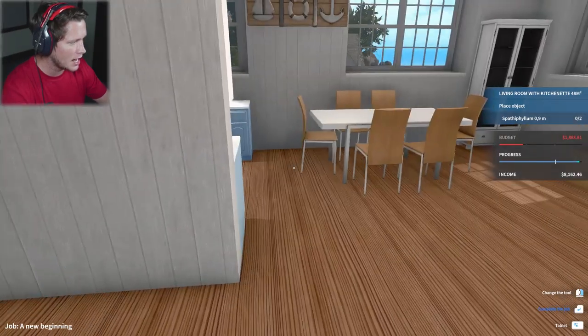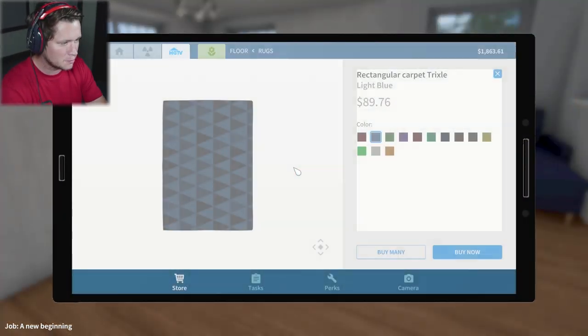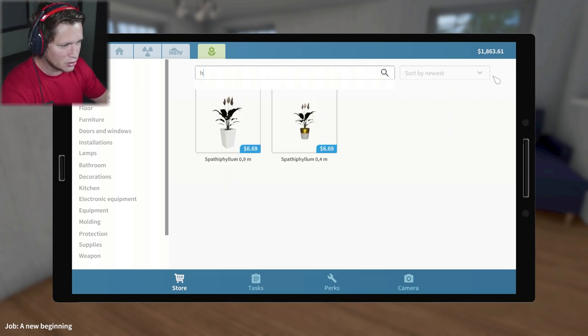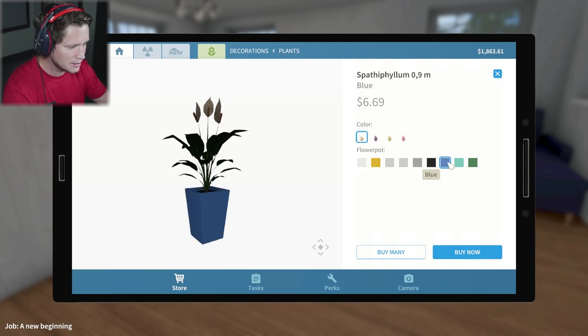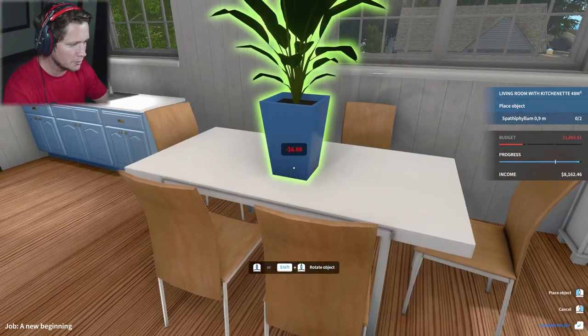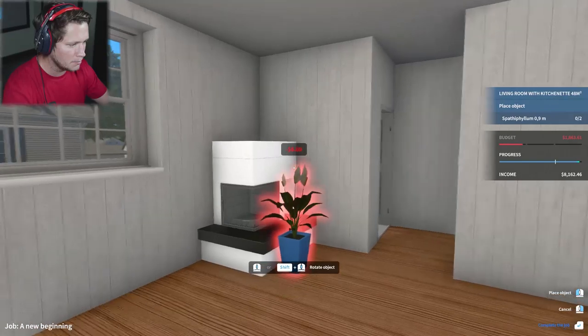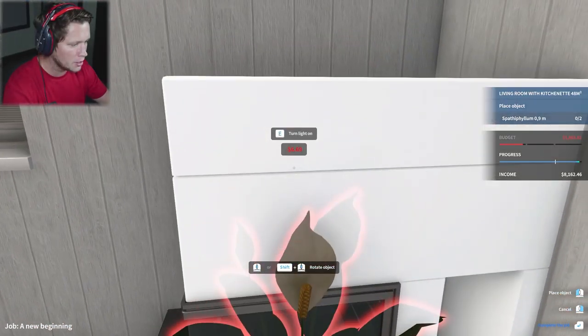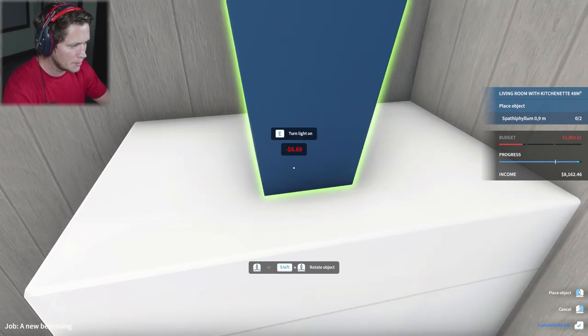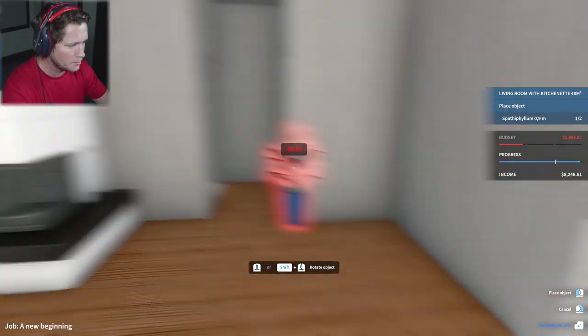We want the spathiphyllum — hopefully if I type in 'spat' we can still find it. Spathiphyllum — we're going to grab this one. I'm thinking blue sounds good. We'll buy a couple so we can throw one in the middle of the table — that's kind of big though. Let's see, can we put it up on top of this? Oh yeah, we're going to put it centered on top of this. That's going to be a nice spot for it.